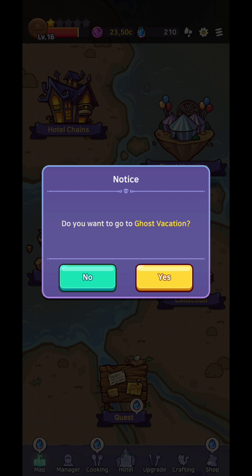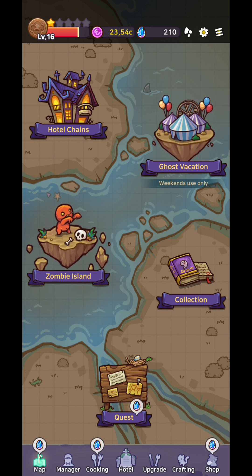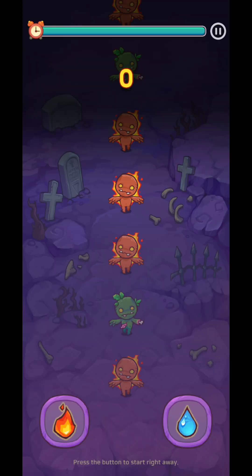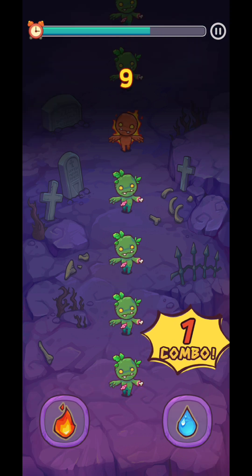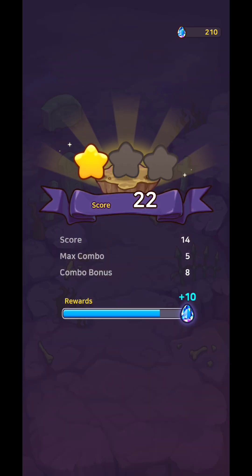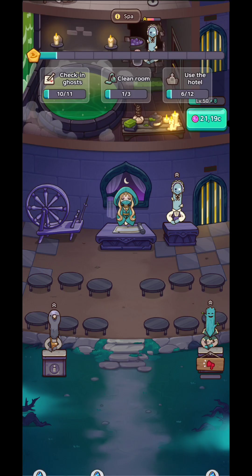On weekends you'll have Ghost Vacation — same idea as the hotel but only open on weekends. In Zombie Land it's very easy: you only choose left or right, and depending on whether the element is fire or water you click the corresponding button. Click as fast as you can to collect all the rewards and gemstones, which can help you skip some ads.